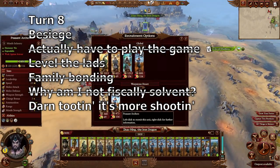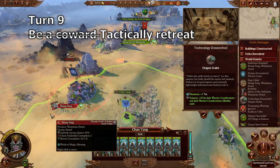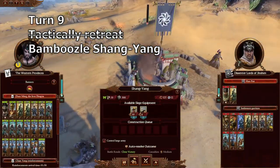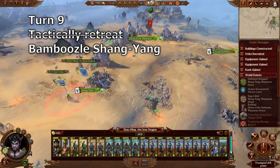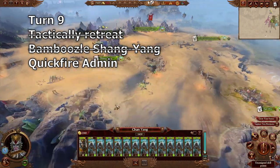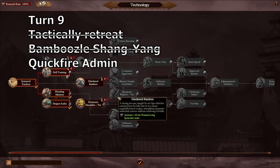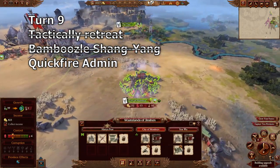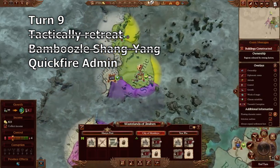Turn nine: recruit two more peasant archers to Zhaoming. When Shang Yang attacks over the end turn, run away — send your secondary hero to the bottom of Shang Yang and send Zhaoming to make the attack. Transfer some units, level up your secondary lord, destroy the barracks, recruit two peasant archers, upgrade your buildings at City of Monkeys and Zhenwu, build a public order building, and then take whatever diplomatic treaties you can get.